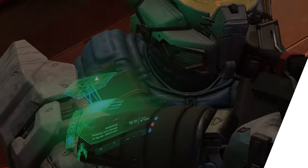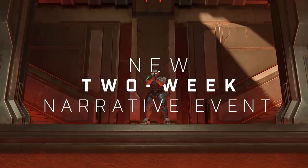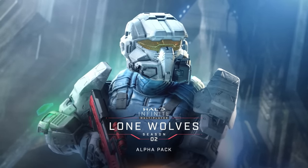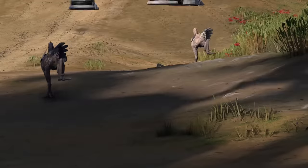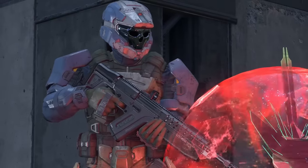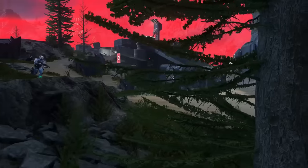Game studio Certain Affinity is the lead developer on a big Halo Infinite project. Rumors suggest it's a battle royale mode of some kind, but those rumors have been scarce since the start of the year. One of the studio's executives revealed in a recent interview the sheer scope of the project. COO Paul Sams says the studio is handling everything from the concept to the design, with nearly 100 employees working on it. It's been in the works for two years and is the studio's biggest project, and Sams says it's something big and new for the franchise.